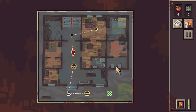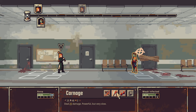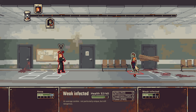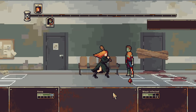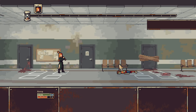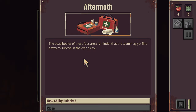The best you can do. We have a weak infected. Let's start out with the bleed - it's a damage over time effect, usually it's going to be helpful to get something like that out there first. He's going in 13. Apply three more bleed - I think we just go for a normal hit. Got a little bit of armor. Does that come back each fight? The dead bodies on these foes are a reminder that the team may yet find a way to survive the dying city.